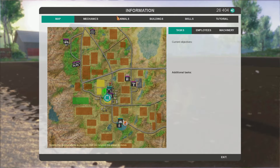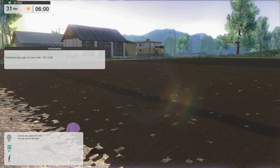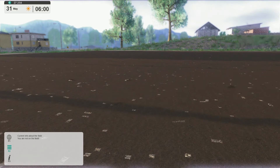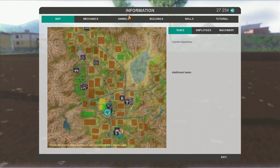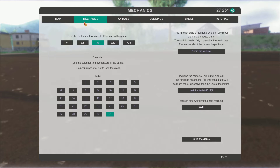Let's go to the end of the month. Another 750 euros, and the cows are now sitting at 8,500 feed. That's not bad — so roughly a thousand a month for the 10 cows. I think I can live with that.